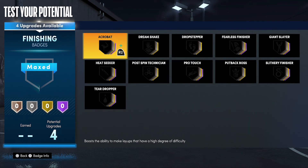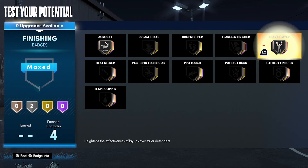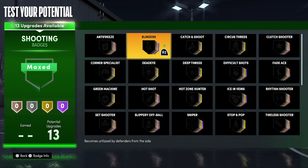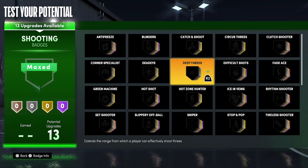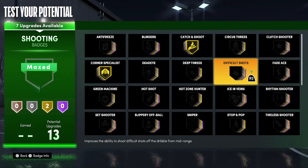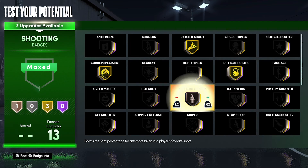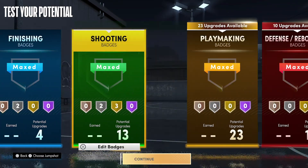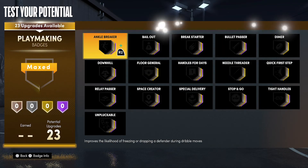For your finishing badges, put acrobat on silver and giant slayer on silver. For your shooting badges, put corner specialist on gold, catch and shoot on gold, difficult shots on gold, hot zone hunter on silver, and stop and pop on silver.